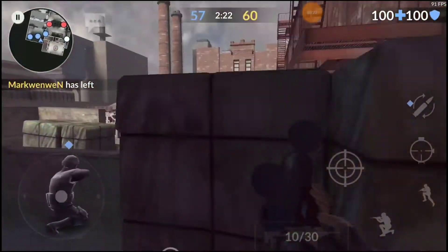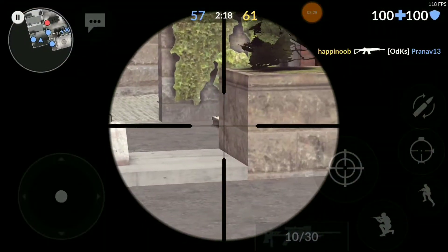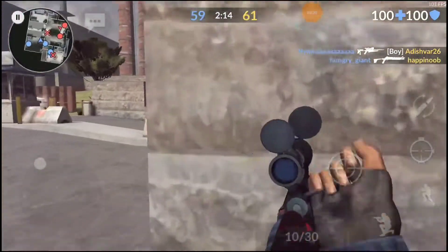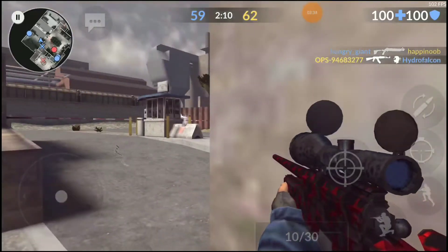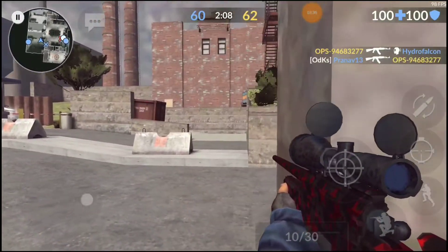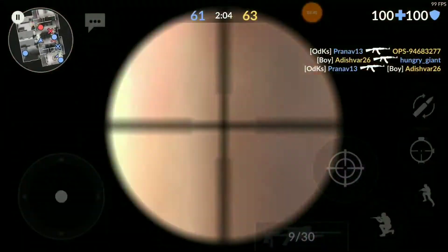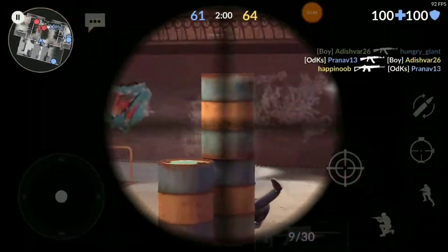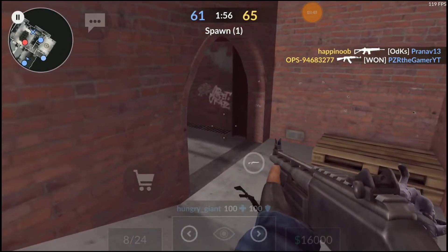What you guys want to know is how to be very very good at sniping in this game. Like I said, practice hardscoping — just peep out, minimize your body exposure, see where the enemy is first without aiming, and then once you see the enemy you can just hardscope and kill him right there.